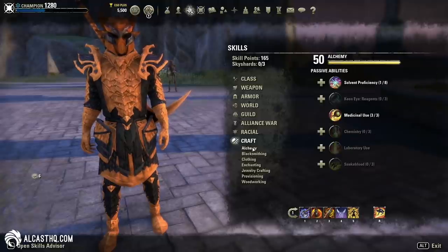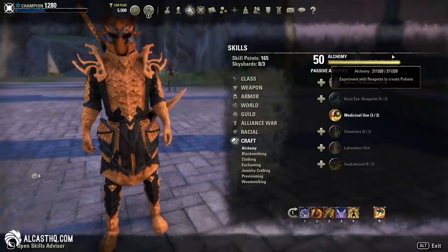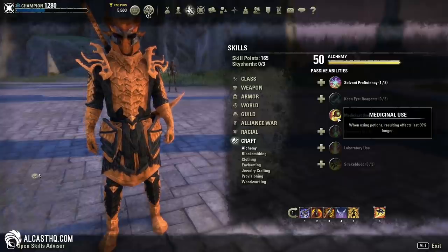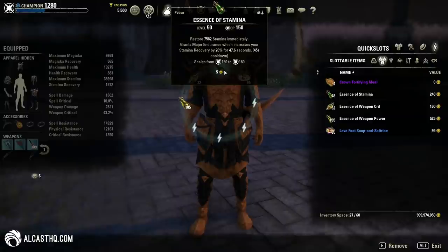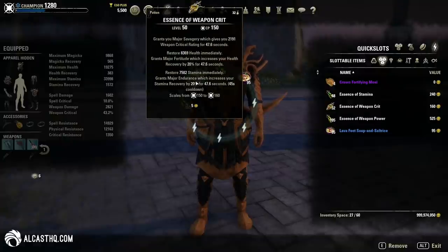In the alchemy section, level this up — it takes like 20 minutes. I have a guide on the website in the crafting section. The passive is Medicinal Use: when using potions, resulting effects last 30% longer. Normally potions last around 33 seconds, but with this passive they last 47 seconds. The potion cooldown is 45 seconds, so you can have 100% uptime on all these buffs. It's crazy how powerful that is.